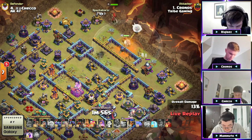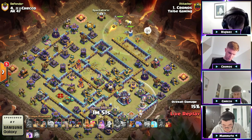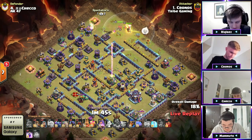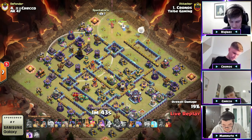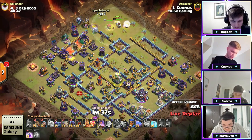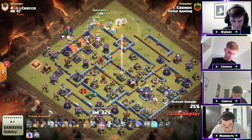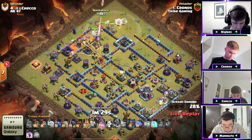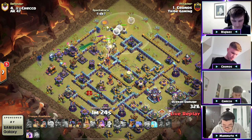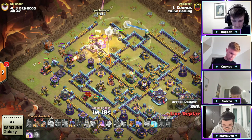Now using the Queen to the top side — is he going all the way across? This could be a one-star. We've got the Golem up to the top side making his way across with a Log Launcher. A couple Skeleton Spells to help provide distraction as he's making his way in with the King, some Wizards — it's the GoWiWi! The old school attack for all those OG Clash of Clans players. Continuing his way through but no Warden ability.